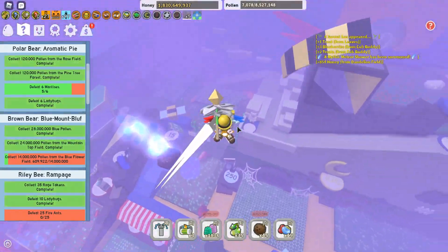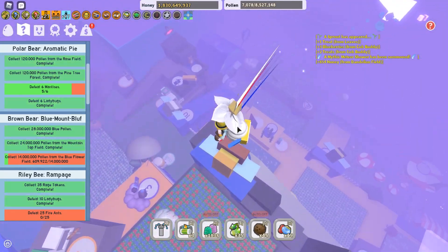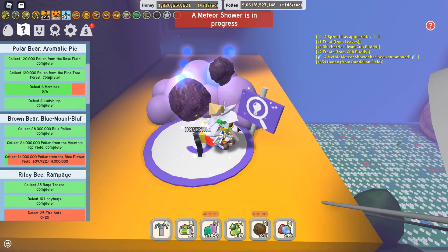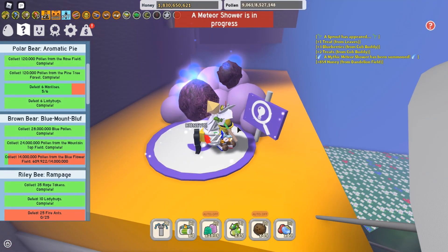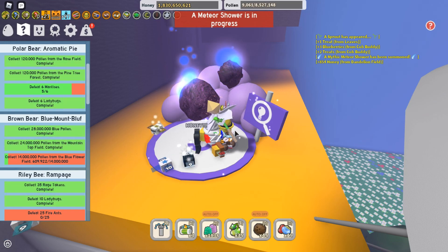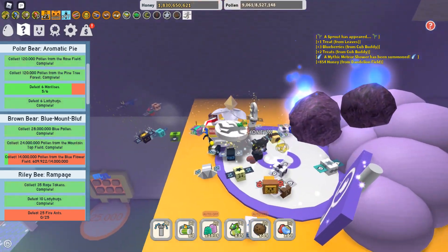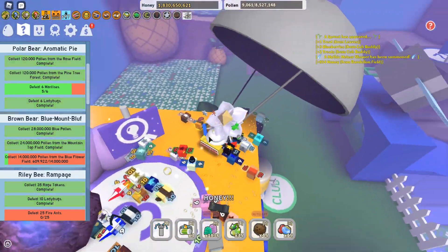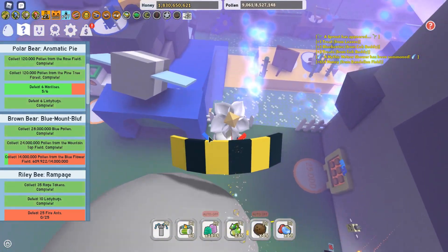I think someone summoned it. So pretty much what it is — this is one of the new updates. You can turn on a meteor shower, and then what it does is it starts firing a bunch of meteors, and then afterwards it's gonna collect pollen for you, run the entire map, and give you amazing rewards.